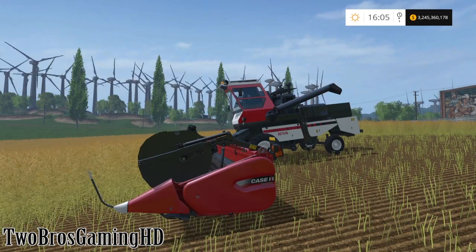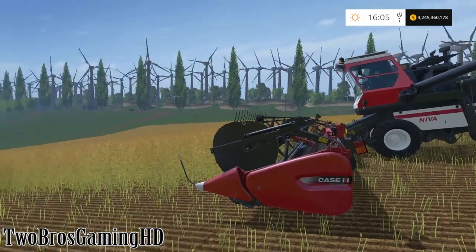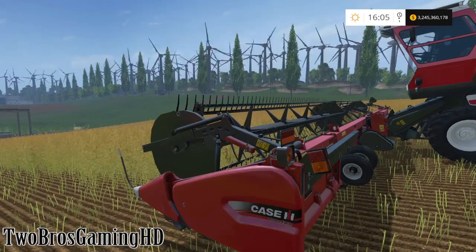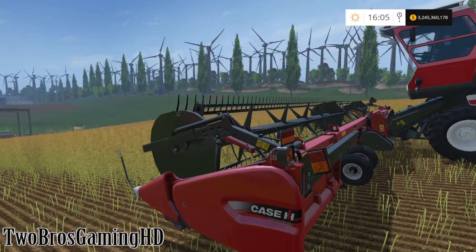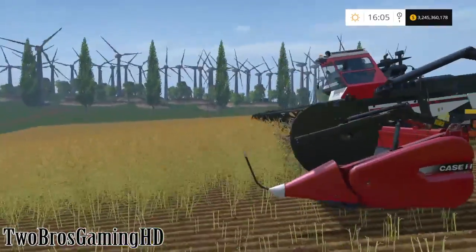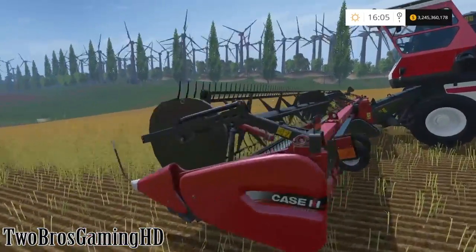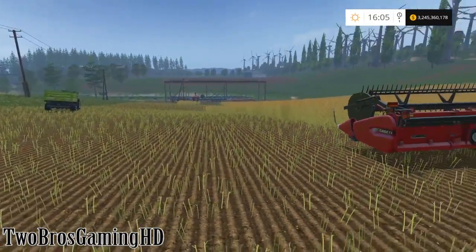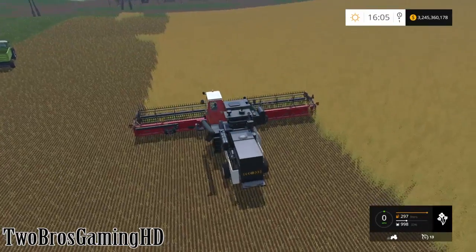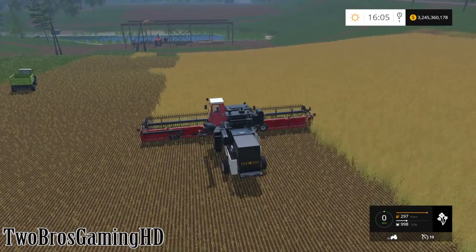We're gonna go ahead and harvest some canola with the Wastelmarsh header right here. And as you can see I did something insane with it — I put down another header on it. It has a 45-feet-wide header, so that is a huge, huge harvester right now. You can see this — this is insane, this is a good-looking harvester right now.